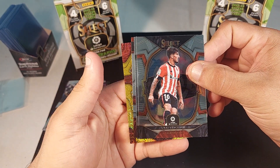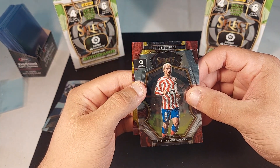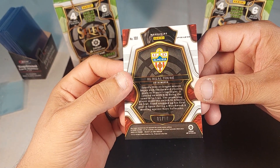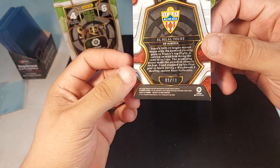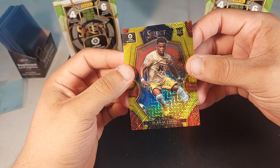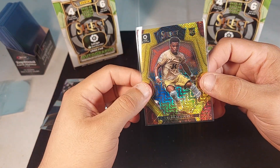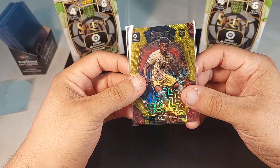Oh, we got a gold mojo in the last pack! El Bilal Toure — oh, those gold mojos are numbered to 10. Oh, it's got like a print line there — wow, look at that. Man, that sucks but that's a nice card. Gold mojos are numbered to tens. I thought purples are not numbered. Okay, pretty cool card.